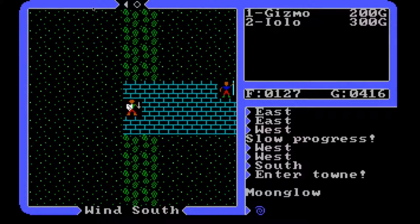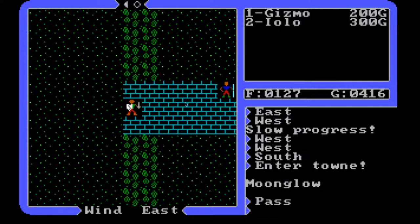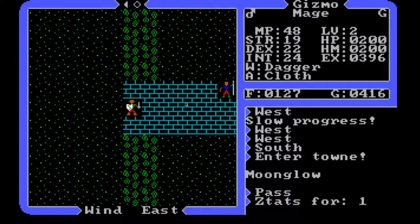Hello and welcome back to my Ultima 4 series where we are going to continue where we left off. We are still here around Moonglow — we're actually in Moonglow right now. I want to take a look at my stats and show you some things. I did a little work off-camera and we're going to look at that.